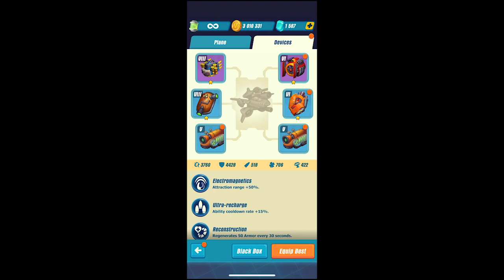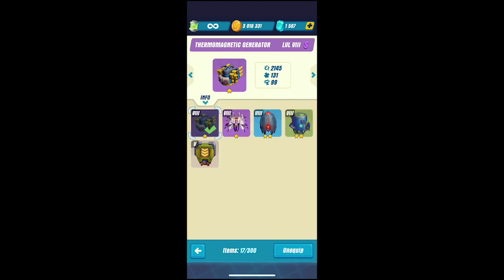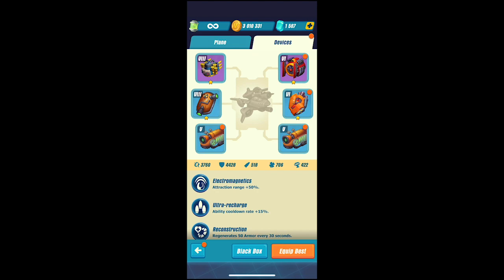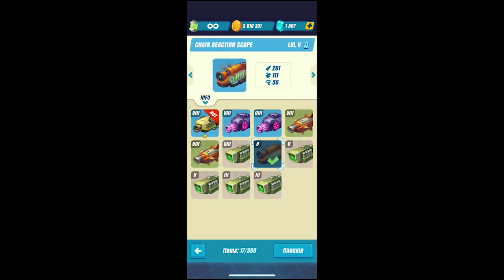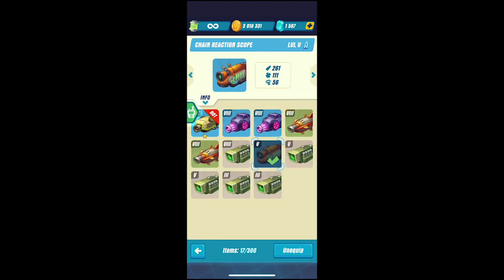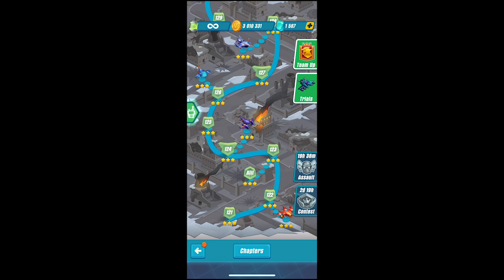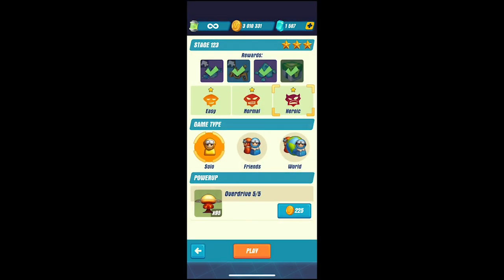If you have any equipment with attraction bonuses, you'll want to equip those on your plane so you don't miss coins falling off enemies. For example, I have an attraction bonus of plus 50%. I also have two chain reaction scope weapons that each have plus 50 attraction range. You don't really need it if you don't have it, but it's nice to have.